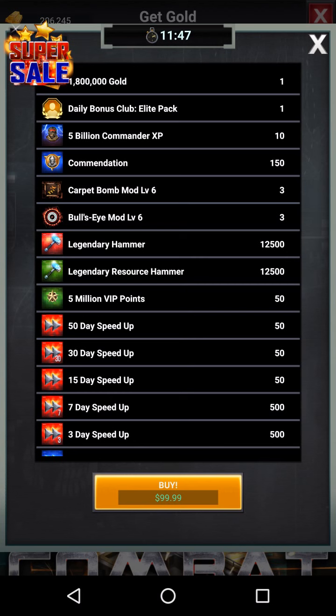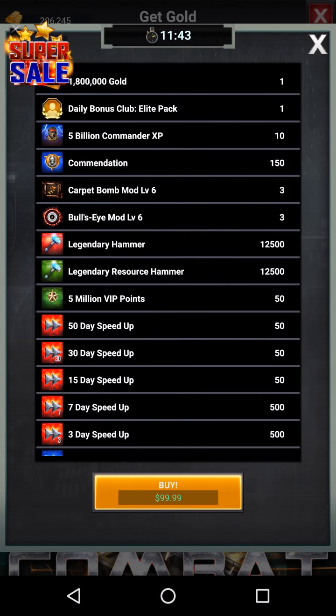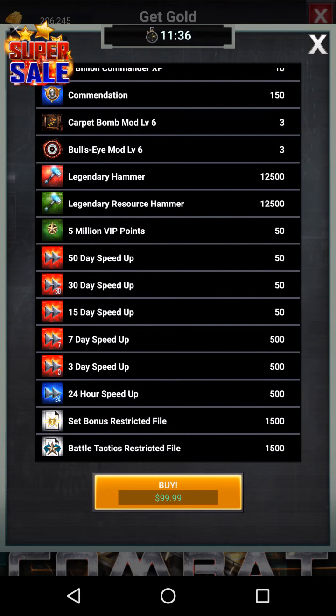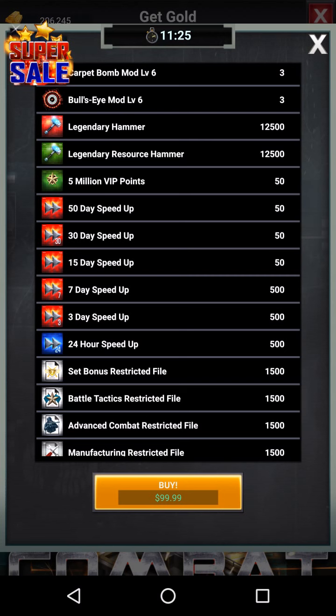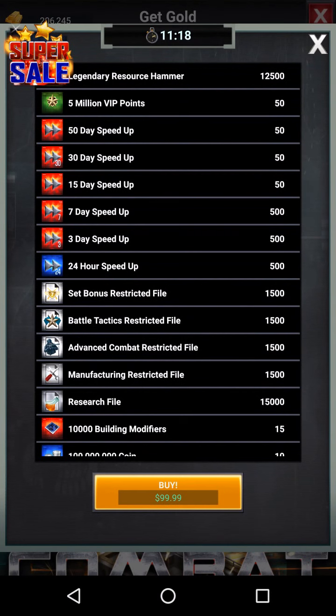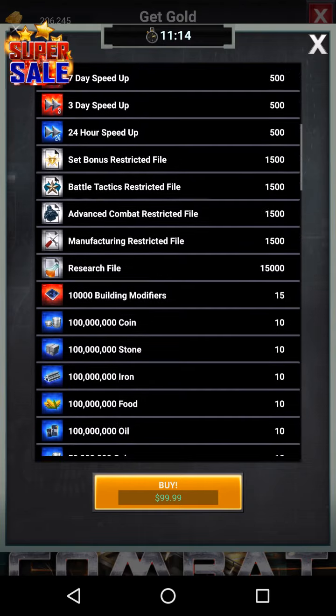Maybe up to commander level 55 or 58 — I'm not sure exactly how much XP it takes since I'm at 54 right now. It also gives you 250 million VIP points, so that's a lot of VIP. And the speed-ups — it gives you 507 days, 503 days, and 524 hours — so you can train the troops you need for a rally trap easily.